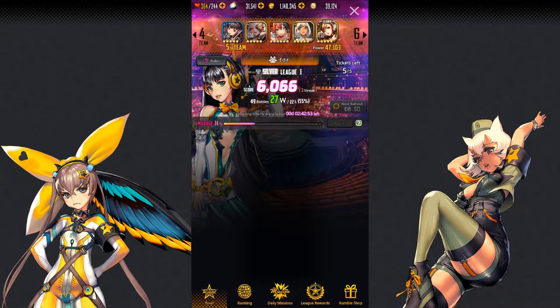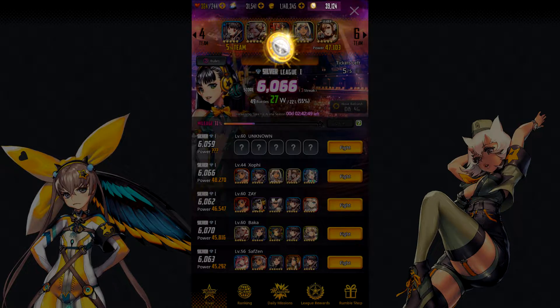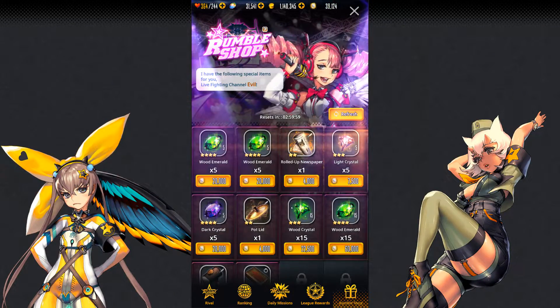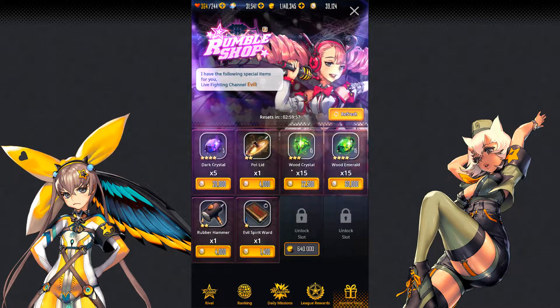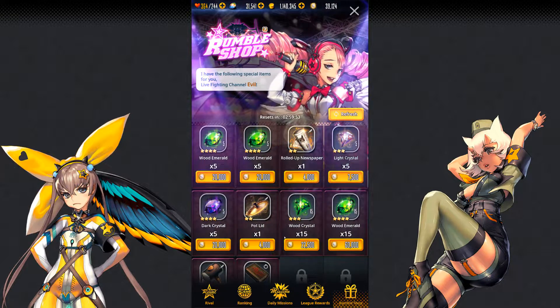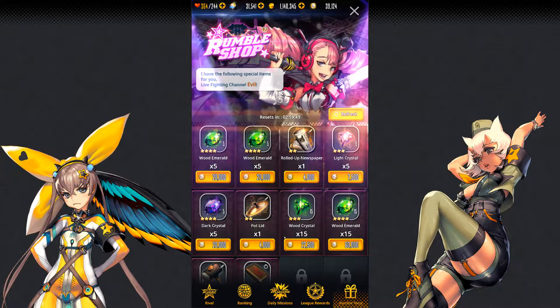Next up, we'll talk about rumble coins. These are the coins that you get for playing in PvP, and the only place to spend them is at the rumble shop. The only things that are really worth the prices in there are the evolution materials. The equipment is all either useless or it's way overpriced.